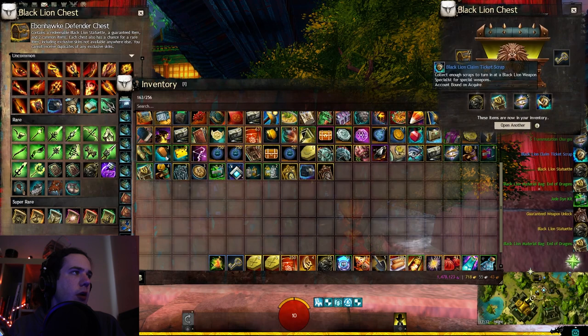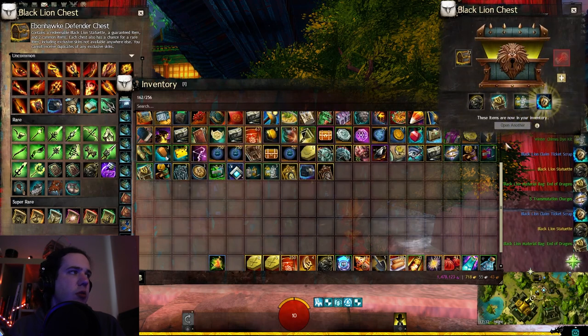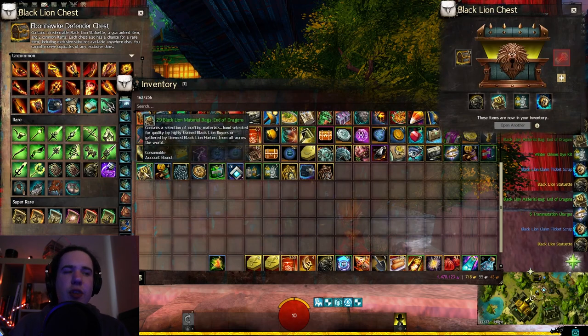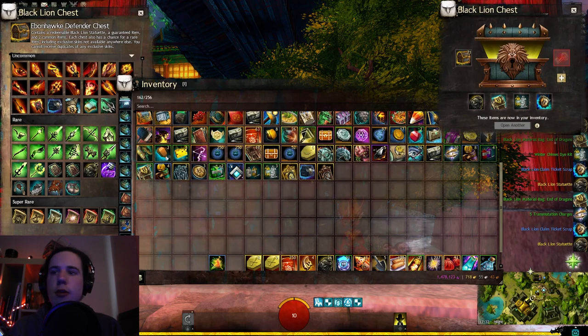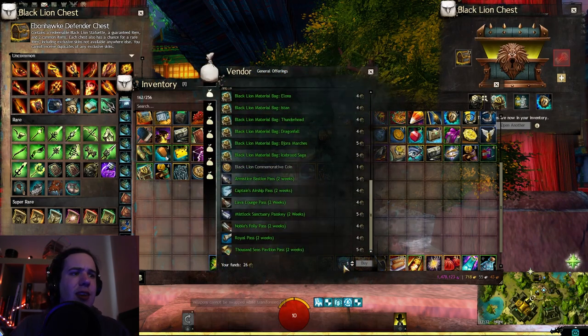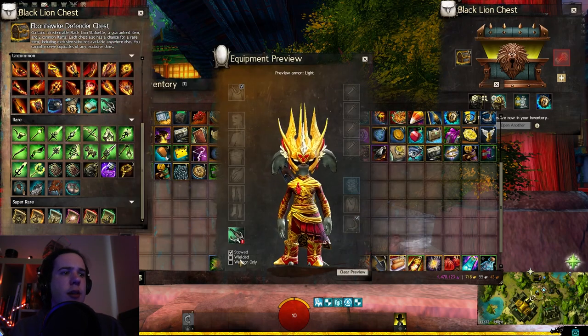We have a Ticket Scrap and our Final Key. We did not get the Crossbow. But we got another Ticket Scrap and we did get 29 End of Dragon Material Bags, just shy of that 30. That is a shame. Hopefully we'll be able to get the new Ebonhawk Crossbow Rifle Skin next time.